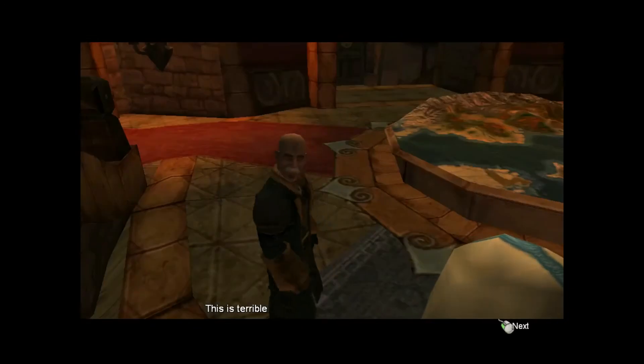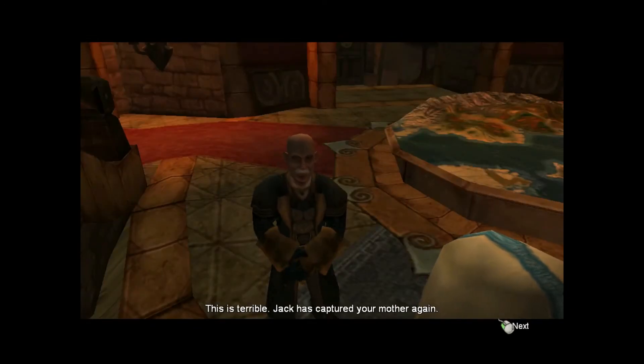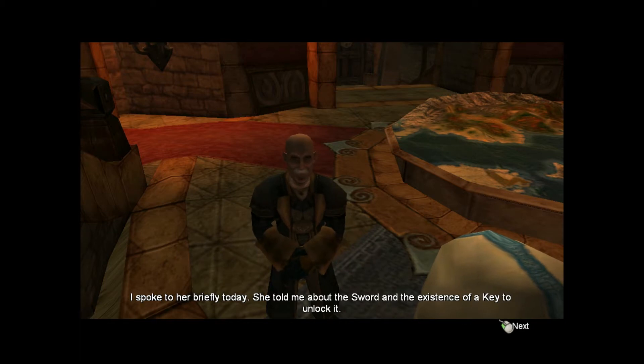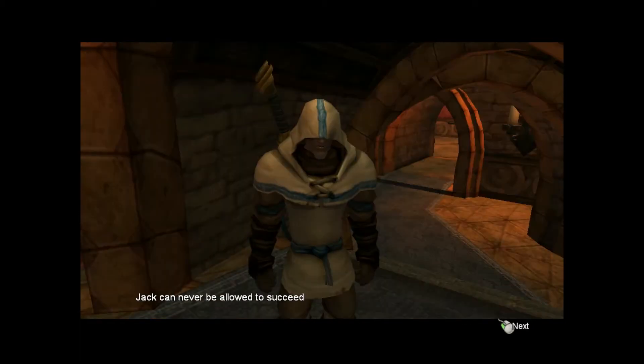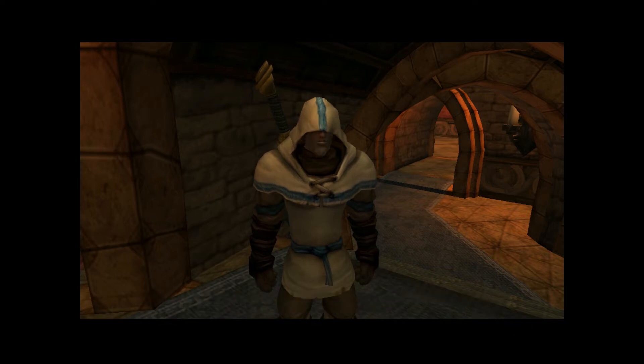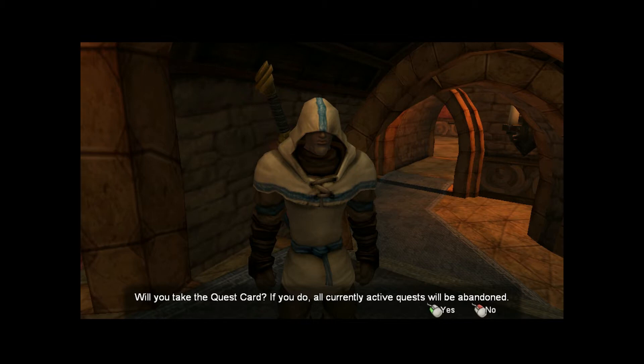This is terrible. Jack has captured your mother again. I spoke to her briefly today. She told me about the sword and the existence of a key to unlock it. Jack can never be allowed to succeed. You must stop him getting the key from Hook Coast. There is a quest card for you, but if you choose to take it, you will forsake your other tasks. This is too important. Will you take the quest card? If you do, all currently active quests will be abandoned.